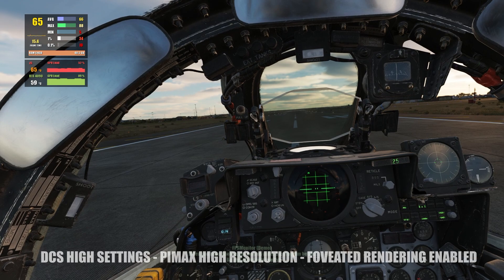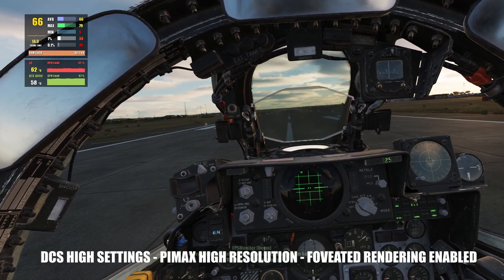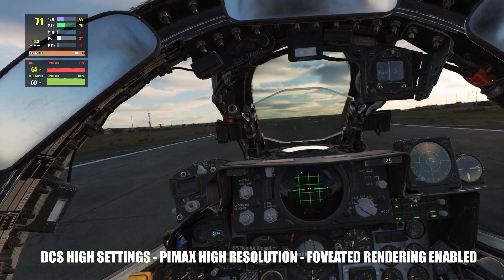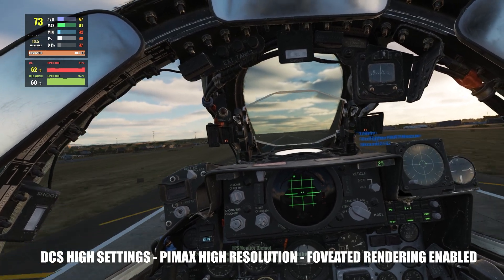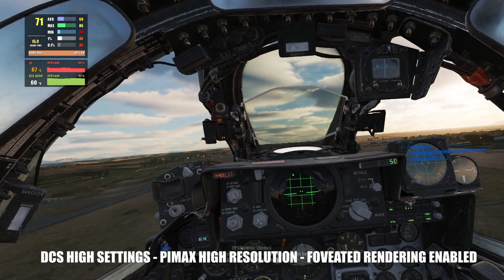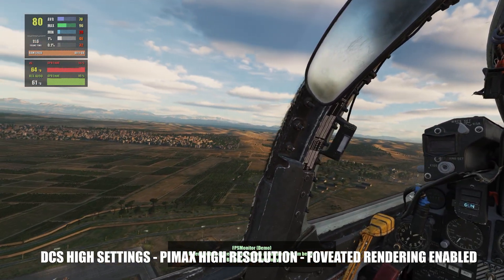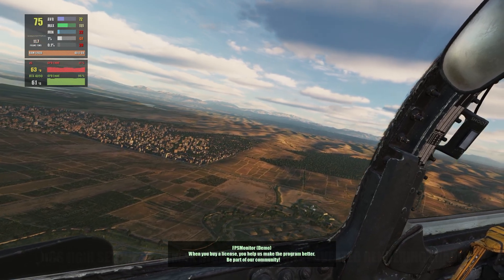Once more in the F4 with the same settings but with fixed foveated rendering enabled. On the ground we gain 10 to 15 more fps. Once we lift up, we're getting above 70, towards 75 and 80. Without FFR it was hanging in the 50s, so that's roughly a 30 fps increase in the air.